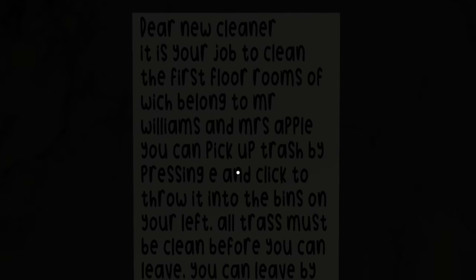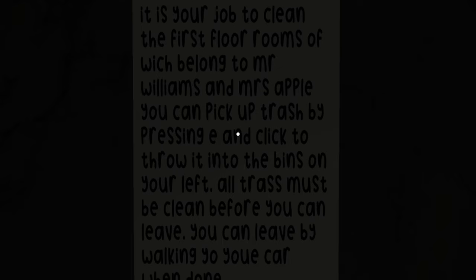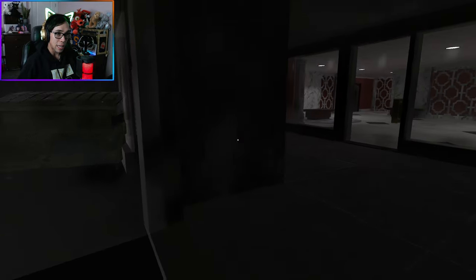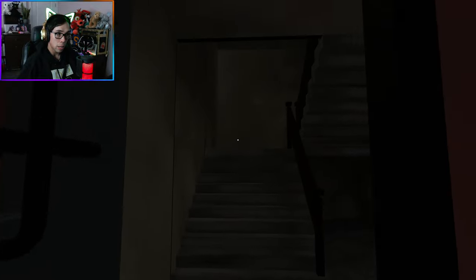Dear new cleaner, it is your job to clean the first floor rooms which belong to Mr. Williams and Mrs. Apple. You can pick up trash by pressing E and click to throw it into the bins on your left. All trash must be clean before you can leave. You can leave by walking to your car when done. A little bit of grammar and spelling errors but that's all right — this is a new game and it is in development right now. Let's go inside here. It looks like I need to clean these bottom floors.